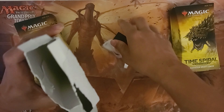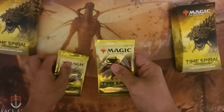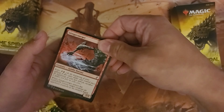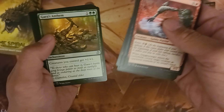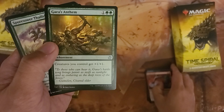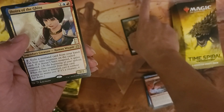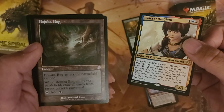Okay, let's see if we get some awesome pulls. Okay, the first pack. Gaius's Anthem, Sporeswarm, Phthalate, Stone Cloaker, and our first rare legend — Jhoira of the Ghitu — and a Bojuka Bog. Awesome! Is that an awesome pull? I need to check that out.